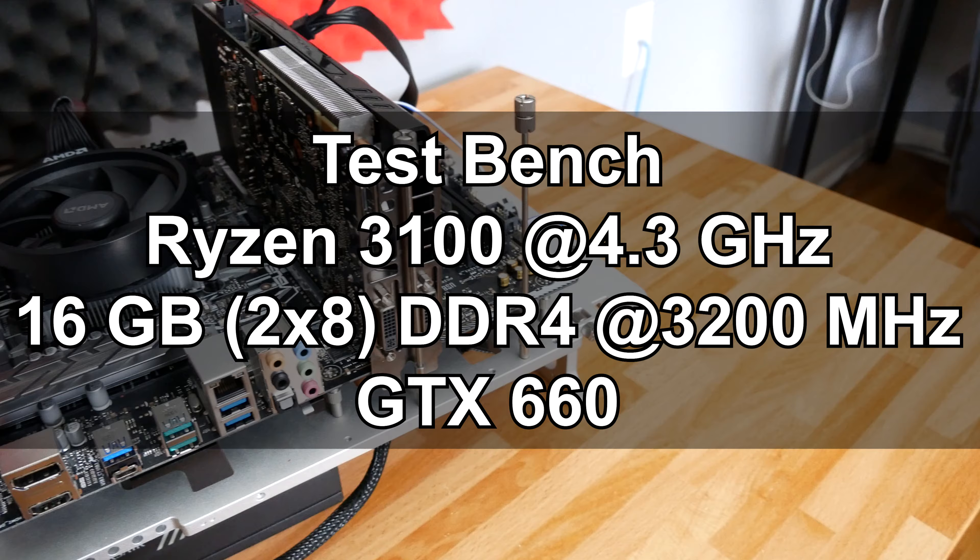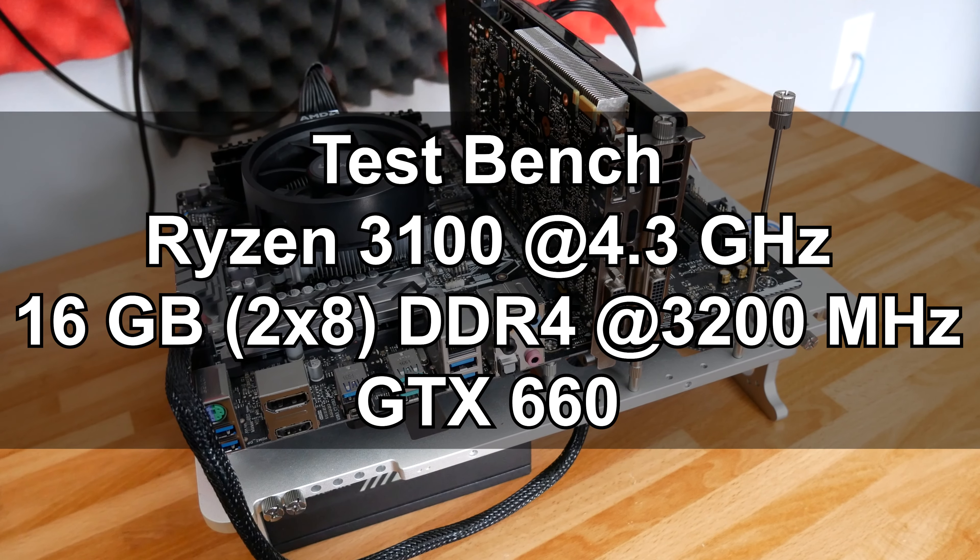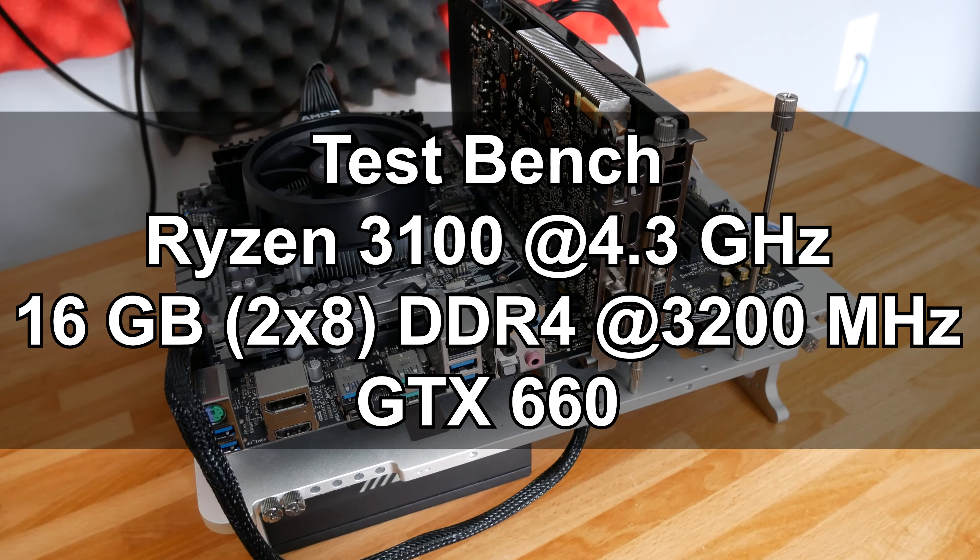Enough about the card itself — I do want to mention the test bench setup. Normally I would throw a Ryzen 3900X or something like that on the test bench, but because the CPU I'm using won't bottleneck anything, I'm actually using the Ryzen 3100 overclocked at 4.3 GHz. We're running DDR4 memory, 16 gigabytes at 3200 MHz, and games are running off of an SSD.